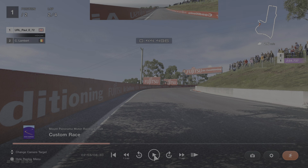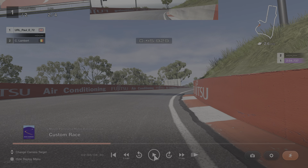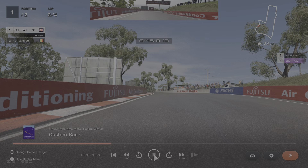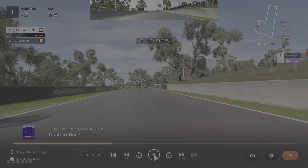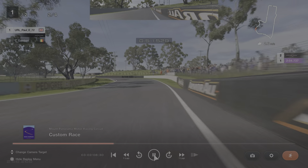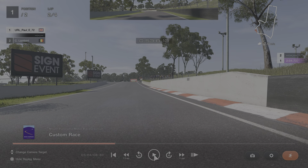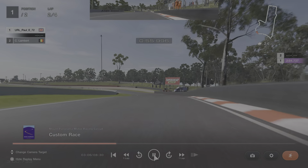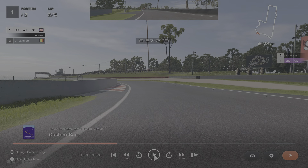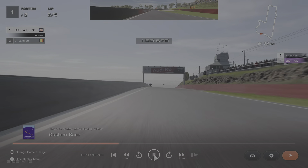Then you almost straighten up and try to straight-line it through this next right-left. You're just going across into that left-hand apex, feeding it out to the right. There's a little bit of runoff — see where the board is — you can use all of that to get yourself a bit more straight. Into this corner, take that curb again and feed it out. Easy to hit the wall on the right-hand side here, so just lift a little bit to get you around. Don't be on the grass on the right-hand side.